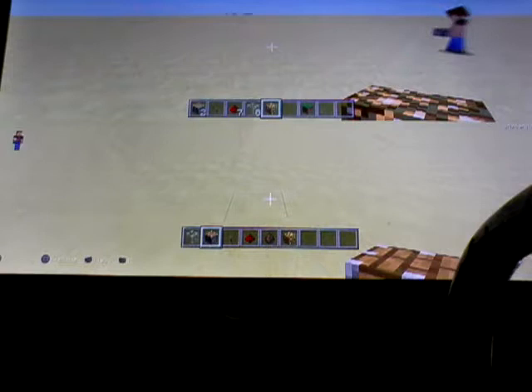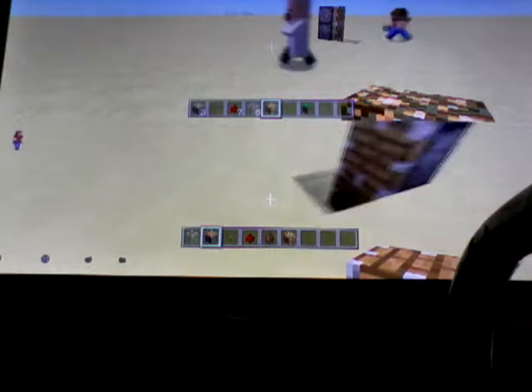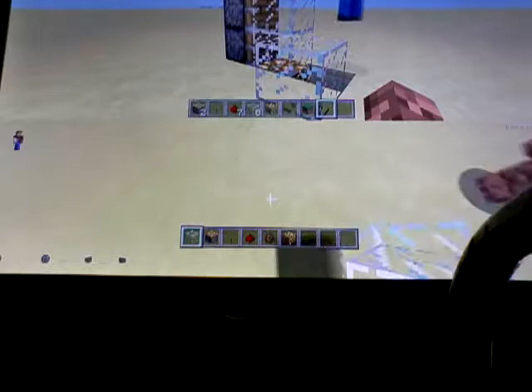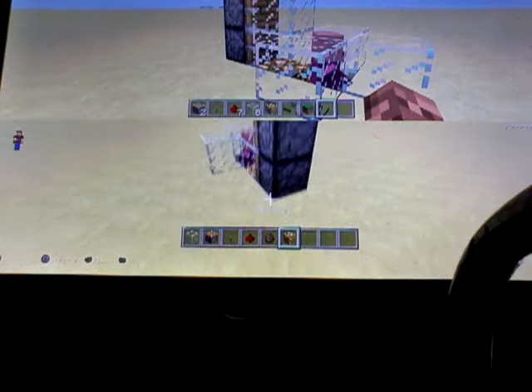So what you need to do is place — break two blocks. There is a piston, a piston on top of that, and another piston. Then you want to place glowstone and two glass. Then you want to make a hole. With the other one you were meant to place glowstone there as well but I forgot to. And then you want to make a capsule thing. You want to put your mob in, whatever it is. Mine's going to be a villager. It can also work for players. I'll show you that in a second.